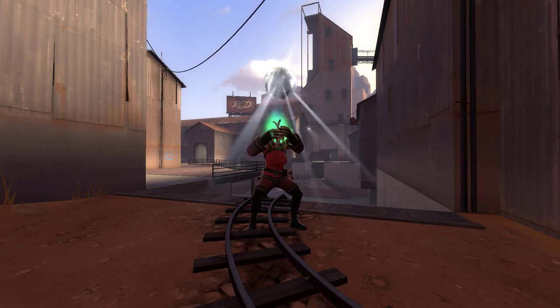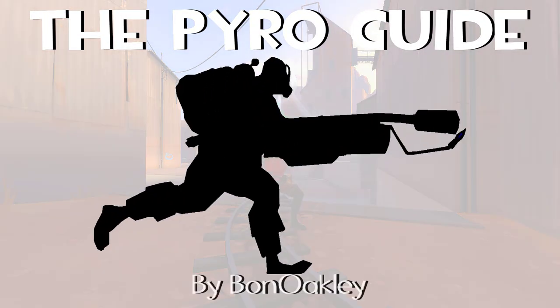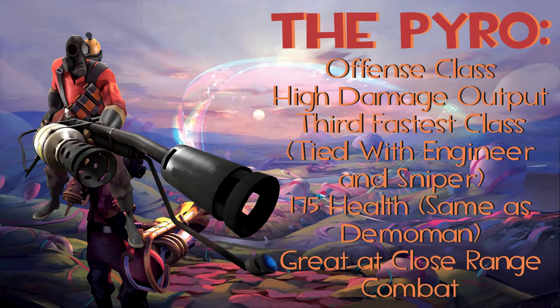So consider this an update slash video edition of that guide, linked to the original in the description. Anyway, let's get into the guide. The Pyro is an offense class and is one of the harder hitting classes in the game. They have an average movement speed and have 175 health — the third highest in the game, tied with the Demoman. Pyro generally does really well up close because of their flames not reaching very far, and they perform much better when the enemy is unaware.